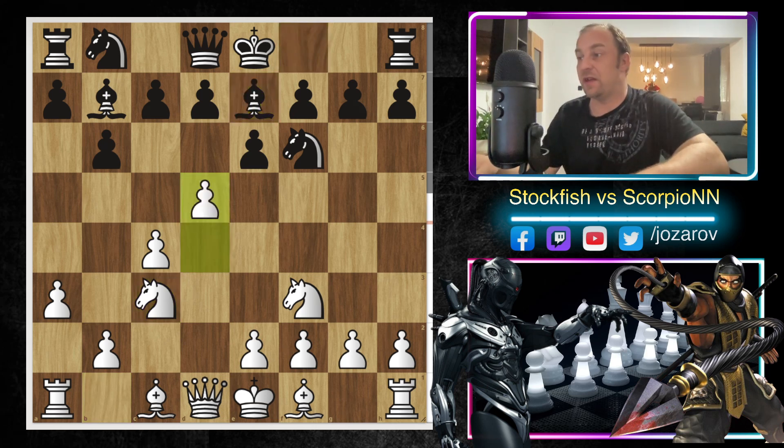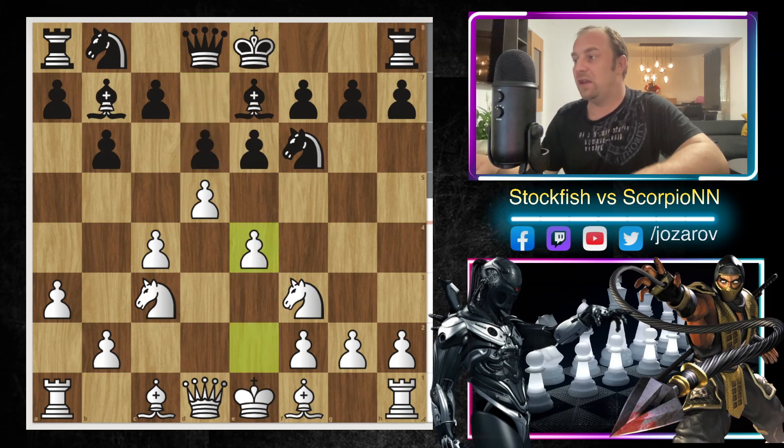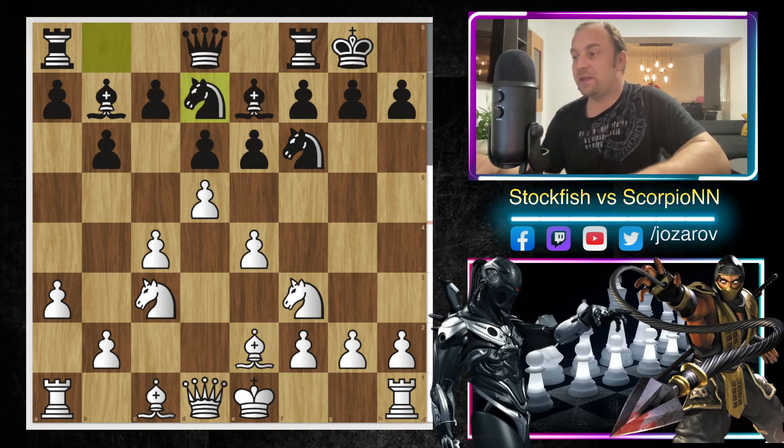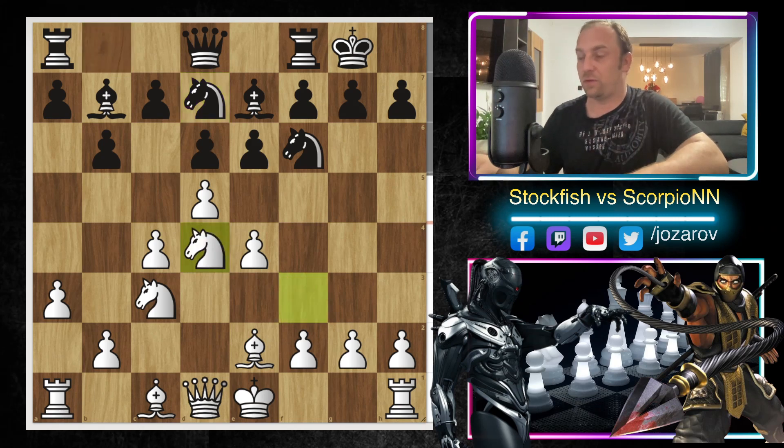After Bishop to b7 we have Knight to c3, Bishop to e7 — still pre-arranged. Then d5, still the pre-arranged line, and after d6, e4, castling, Bishop to e2. The last pre-arranged move by the organizer was Knight from b to d7.